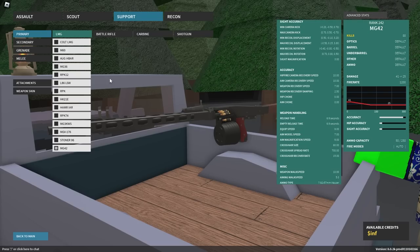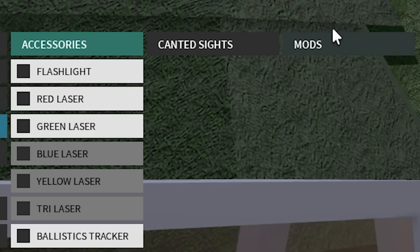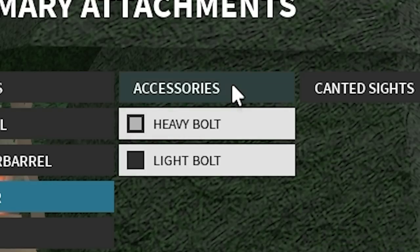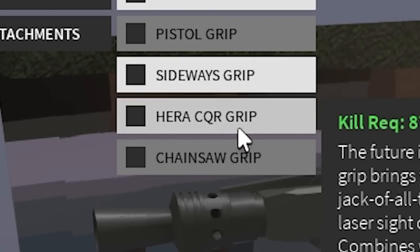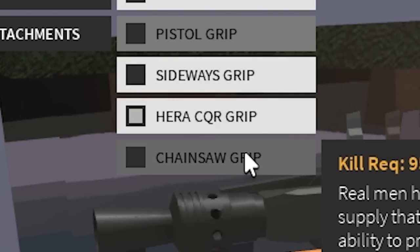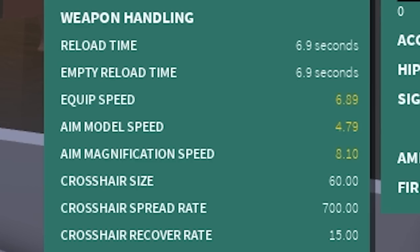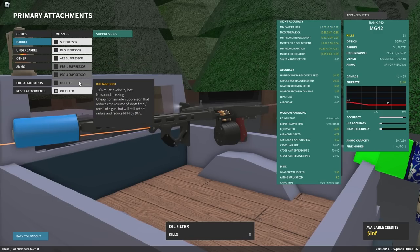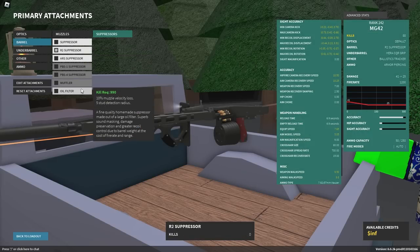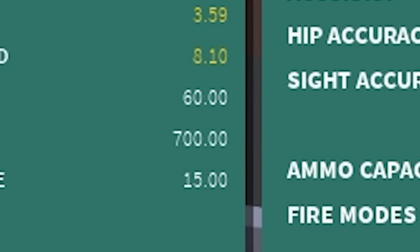So what is the MG42 setup? You don't really need a specific ammo type. For accessories, you put on ballistic tracker. Then you put on Heresy QR, which is the slowest grip in the game. Then you put on ARS suppressor — actually, oil filter is even worse for other stats, so put on oil filter instead. And for the cherry on top, you put on the DCL120 and you get a 3.59 ADS speed.